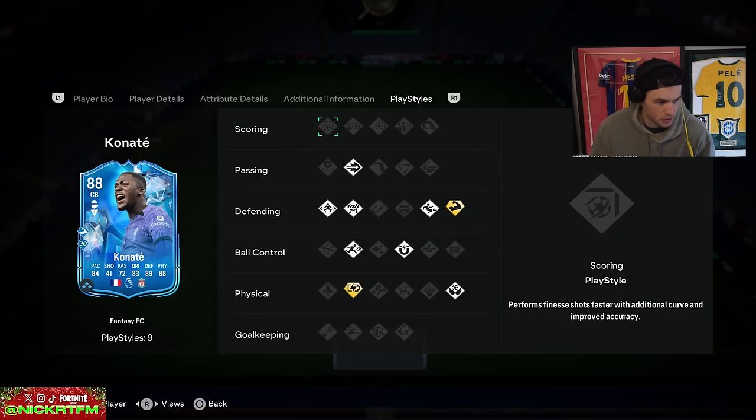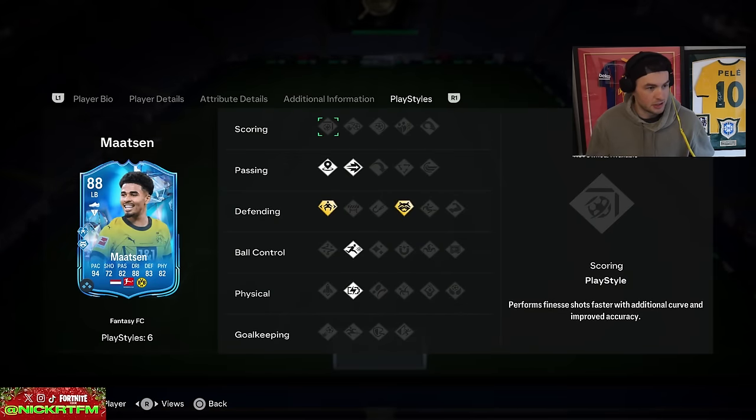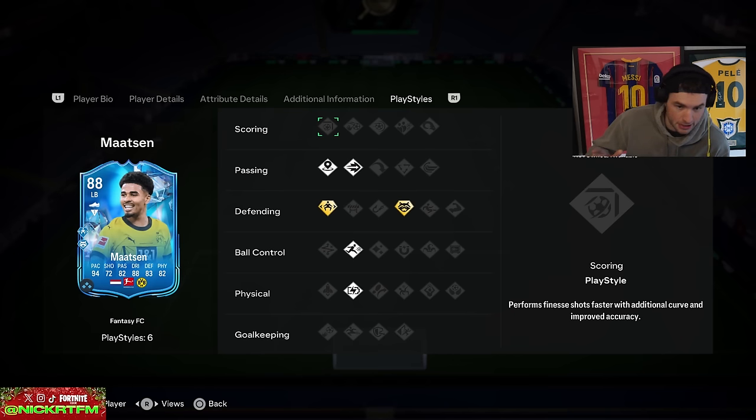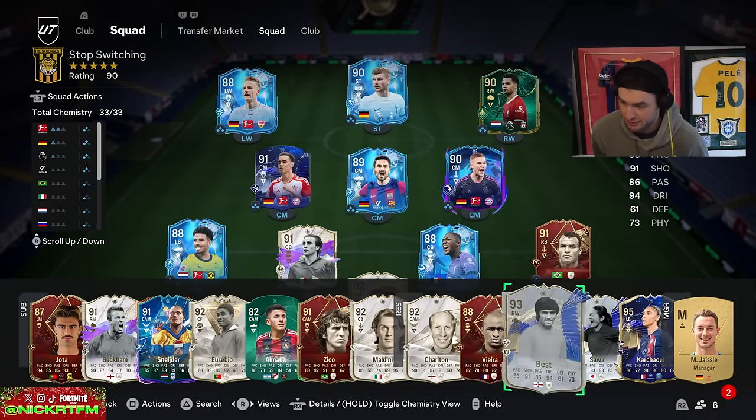Looking at Team One — some of the Team One cards had early upgrades. Konate ended up getting two dribbling and two passing. The fact that we're getting plus twos is kind of wild. Now Mattson from Team Two ended up getting only one pace, but then two defending and two physical — oh that's nuts. What a promo this is — Foot freaking Fantasy.